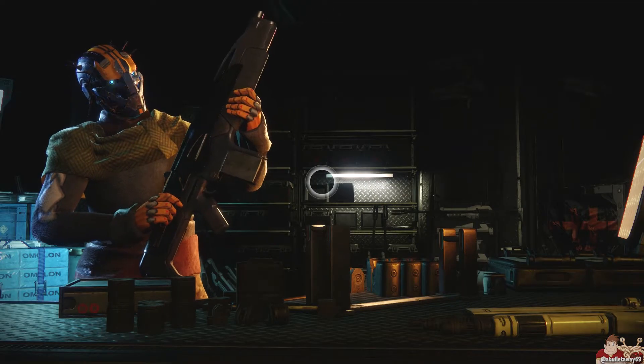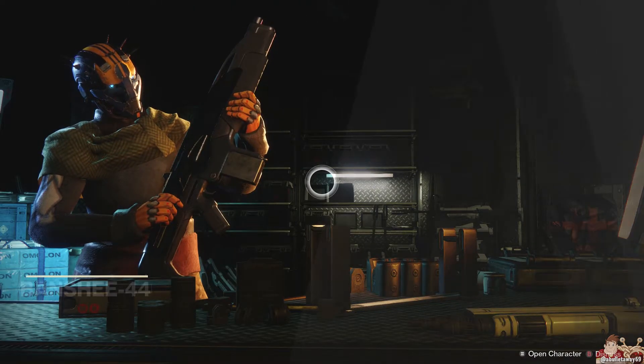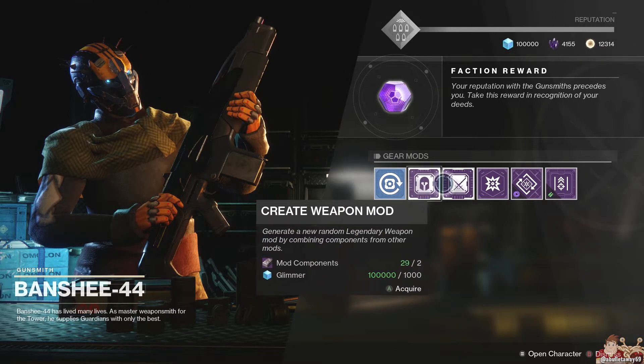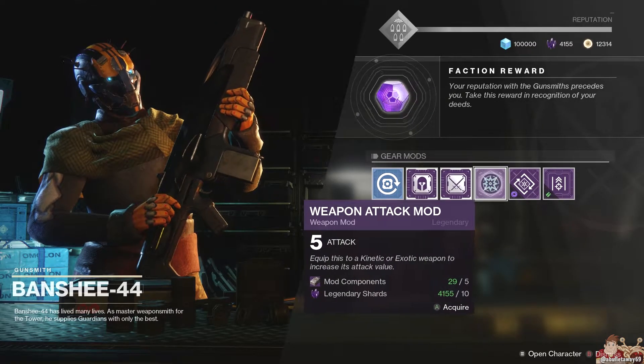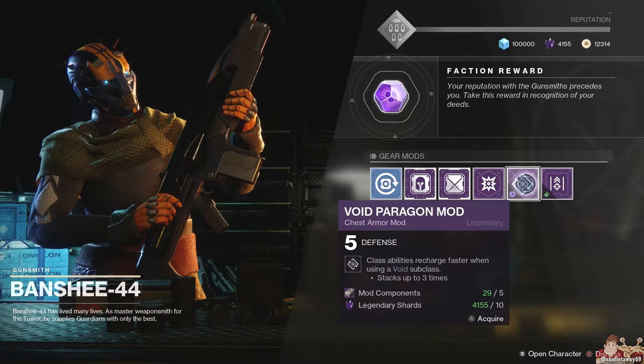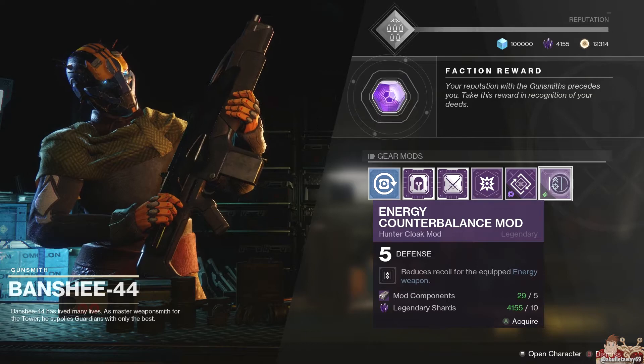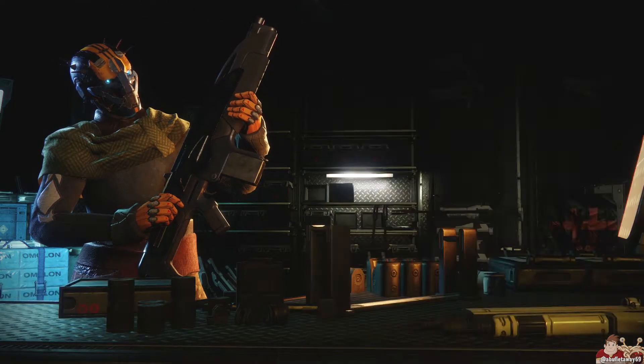Let's take a quick look at what Banshee has. The first few things never change: we have a weapon attack mod — I always stock up on those. Void class abilities, good. And a counterbalance mod for weapon recoil on your energy weapon — those are always good to have.